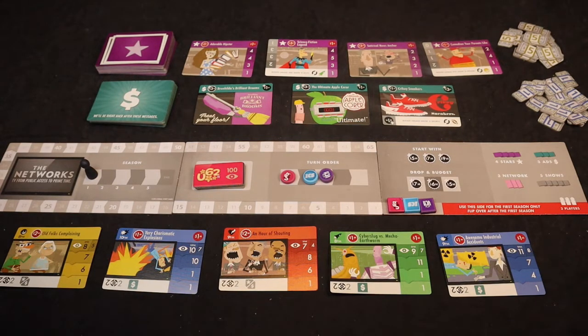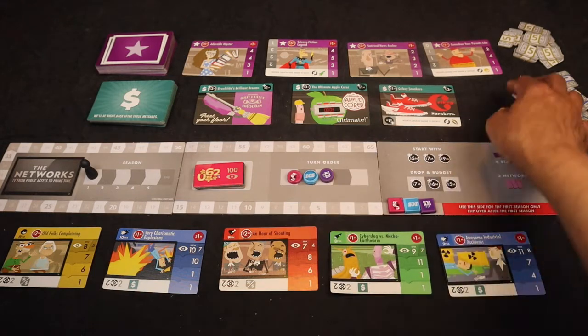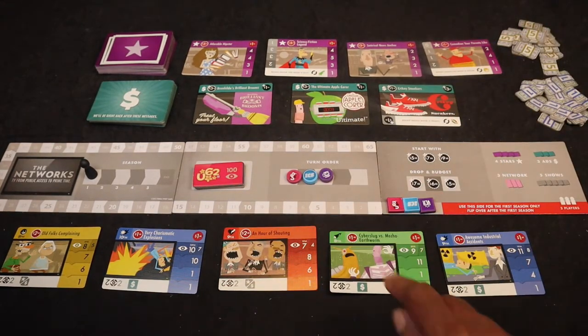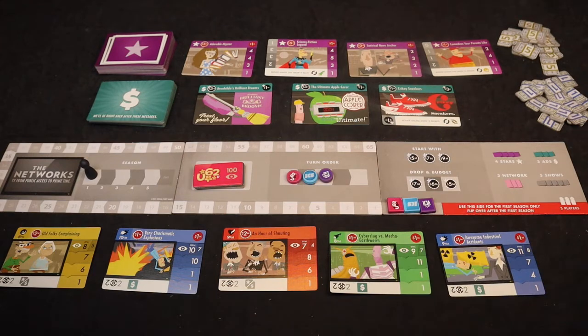Each player receives their starting funds based on turn order: the first player gets five million dollars, second gets seven million, and third gets nine million. After that, the game can begin. The Networks lasts five rounds — or seasons as it's appropriately called — and play goes clockwise with each player taking one action per turn until all players decide to drop and budget, at which time that current season ends.